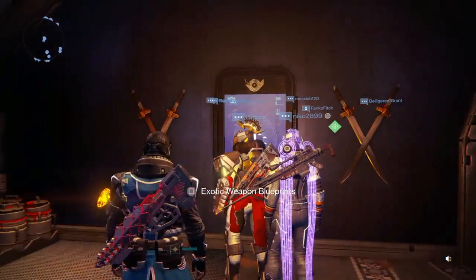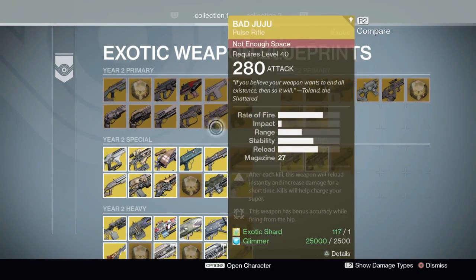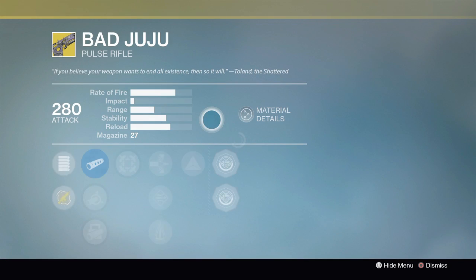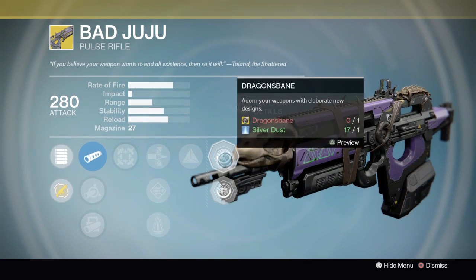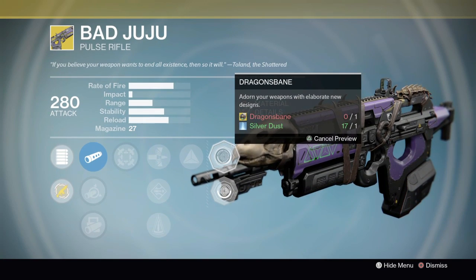The next big change, Guardians, is down in the Vanguard. If you go to the exotic weapons blueprints and over to Bad Juju, and detail the preview of the perks, you'll notice two ornament slots are now available on Bad Juju: Hoon Doom and Dragon Bane.